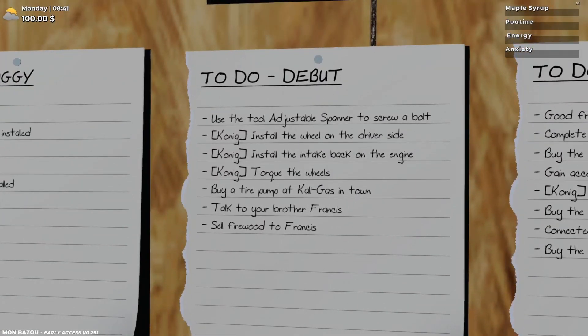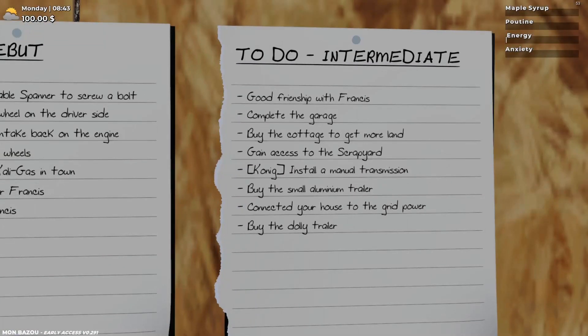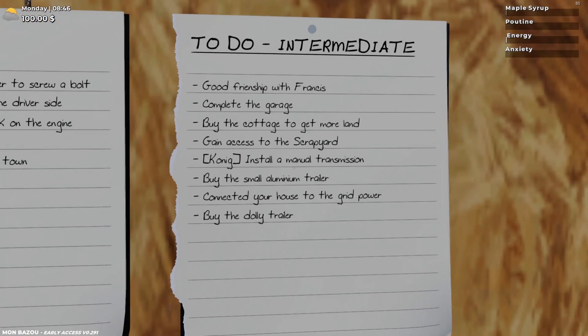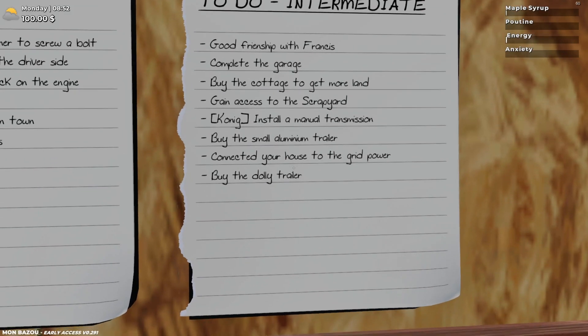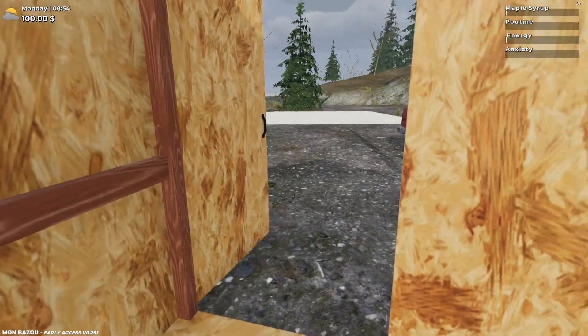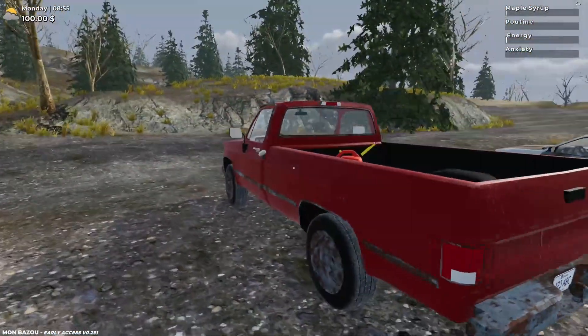To debut I use the adjustable spanner to screw in a bolt — okay that's fixing up the car. To mediate I could give friendship to Francis — I believe Francis, our brother, will build the garage for us once we talk to him. There's a cottage we can buy to get more land and access to the scrappy. We also need to install a manual transmission, buy a small aluminum trailer, and connect the house to the power grid via the generator. Then buy the dolly trailer.